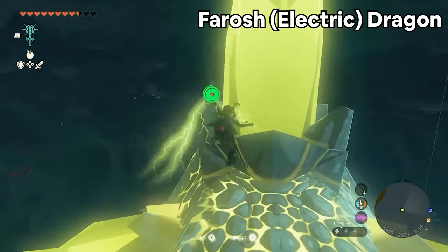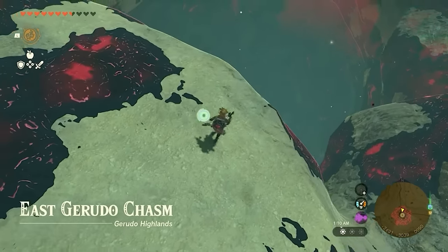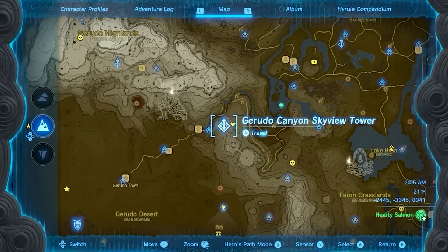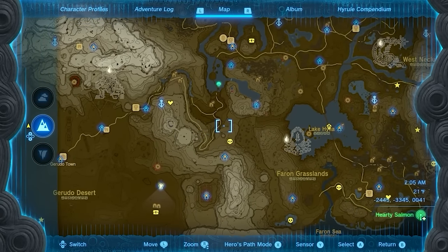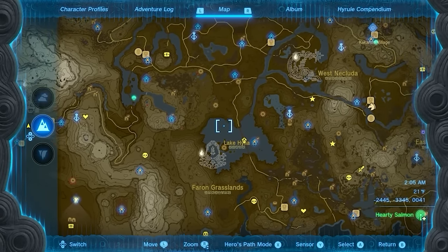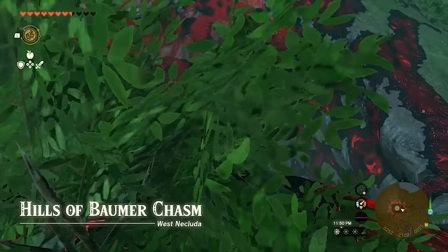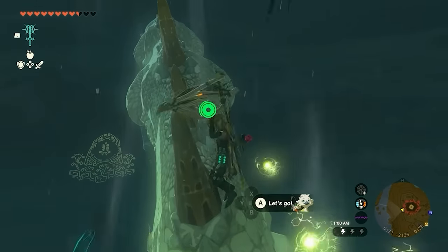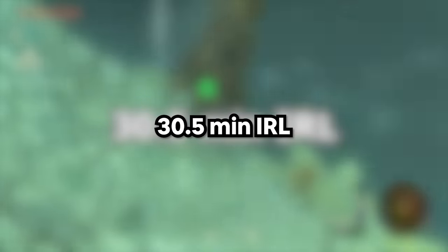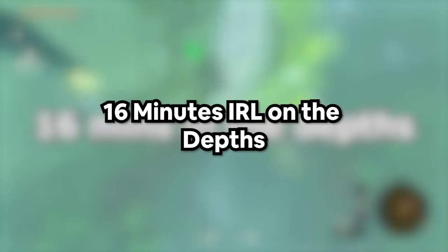For the electric dragon Feroche, it comes out of the East Gerudo Chasm — south from Gerudo Canyon Skyview Tower. It makes a full pathway all the way to the Hills of Baumer Chasm, right by the Popla Foothill Skyview Tower. This electric dragon's pathway is 30.5 hours — 30.5 minutes IRL — with 14.5 minutes on the surface and 16 minutes in the depths.